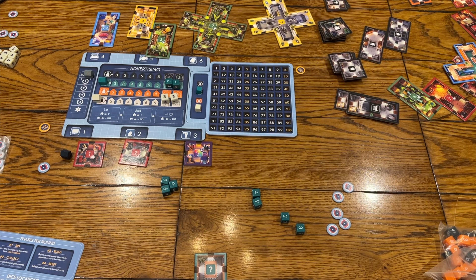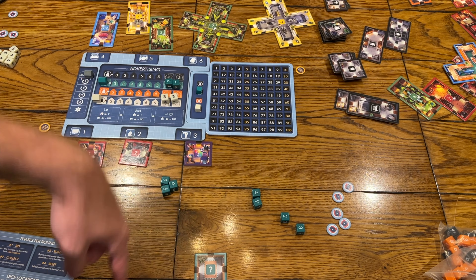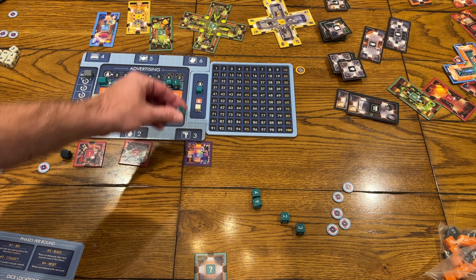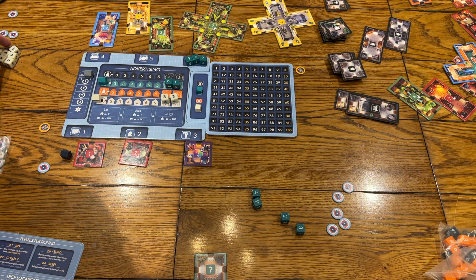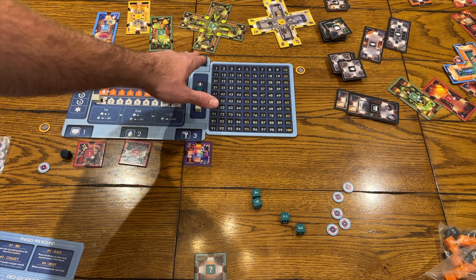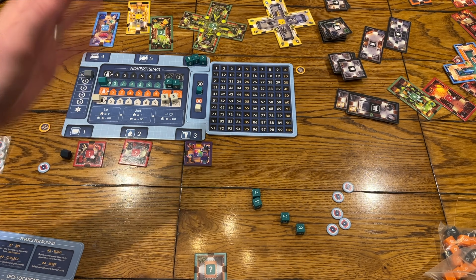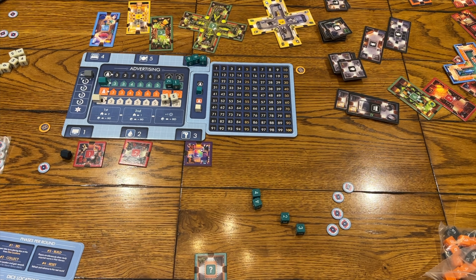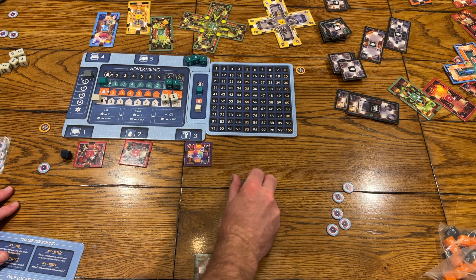There are three main places to put your dice. Number one: you can bid along the track on the outside to be in the running for getting tiles added to your manor. The number of dice matters more than the face value when bidding — so four twos outbid three sixes. You can't tie; the tie goes to the person who's already there. You don't collect the tiles until after everyone has placed all of their dice. When it comes back to your turn, you don't keep those numbers — you roll again.